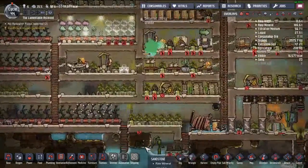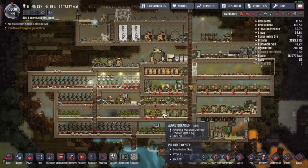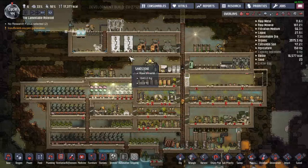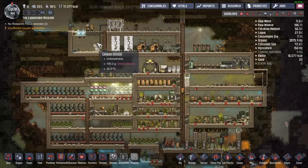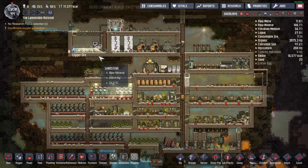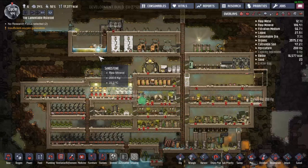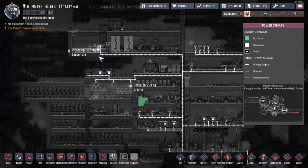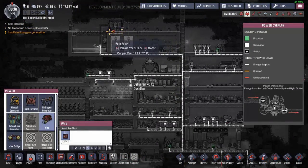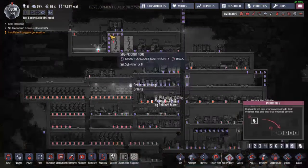I'm actually going to get rid of that pipe for right now, just so that way we have no spillage once we actually start getting water flowing through here. Come on, get this built. Thank you, you're getting it built. What's one more — I have like infinite power production anyway.